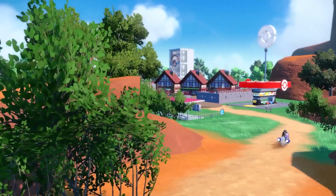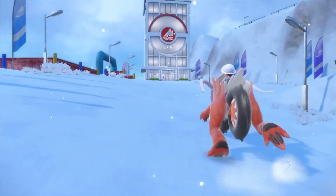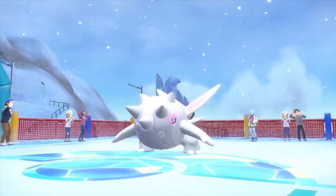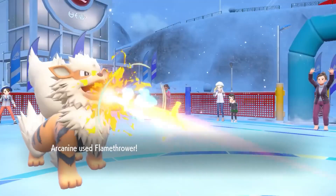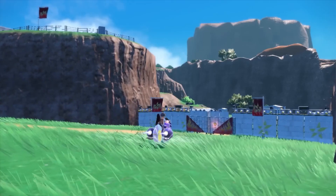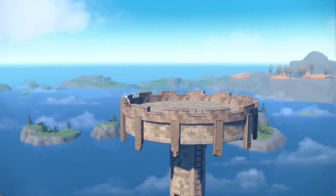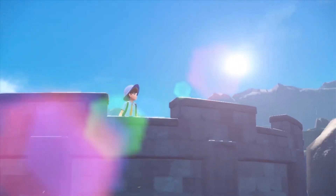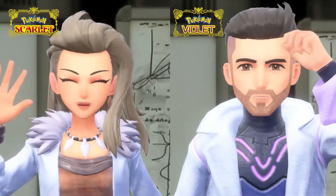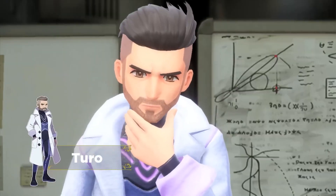Scarlet and Violet looks to have a decent-sized story mode with plenty of characters to meet along the way. We've already been introduced to Professor Sada and Professor Turo. New characters include Clavel, the director of the academy who teaches you about the school; Mr. Jacq, the homeroom teacher who covers biology and is also the developer of the Pokedex app; Arven, who teaches you about cooking and promotes healthy recipes for your Pokemon; and Penny, who seems quite shy. Grusha is a gym leader — a snowboarder who specializes in ice-type Pokemon and trains the new Cetitan.